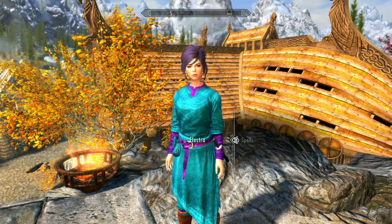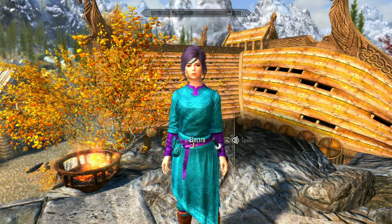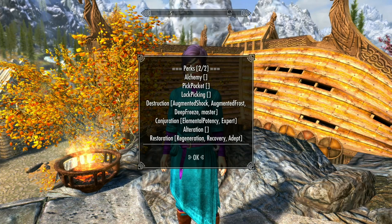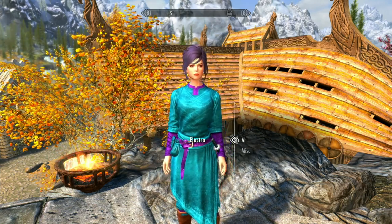She has some custom spells so they're not going to show up here — don't worry about that, she will still have her spells. Perks: she has one-handed and some sneak perks so she doesn't set off traps. She has a lot of destruction, conjuration, and restoration, which might make her a good all-around damage dealer and healer.